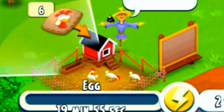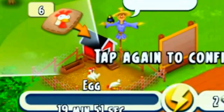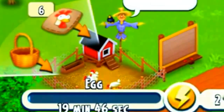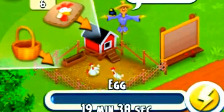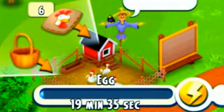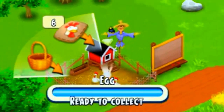Tap a chicken and then tap the speed up button. Normally I would not do this — I would save my diamonds. He wants you to speed up a second chicken, which normally you wouldn't do. Speeding them all up.